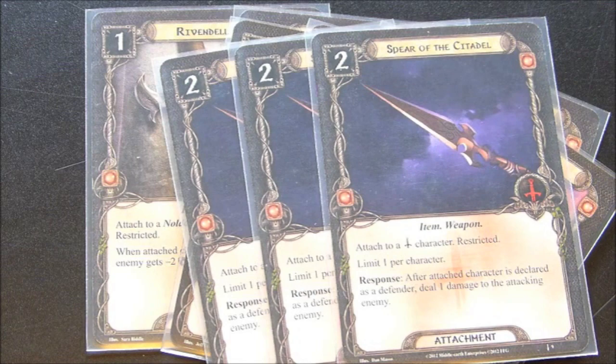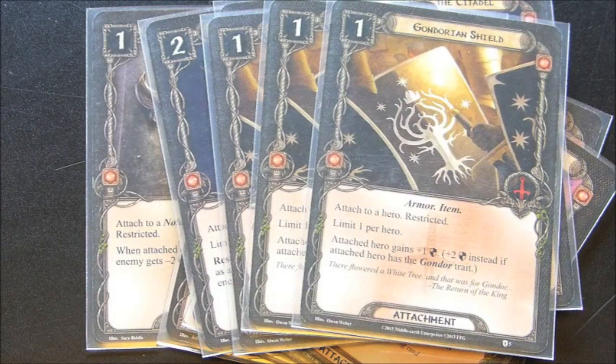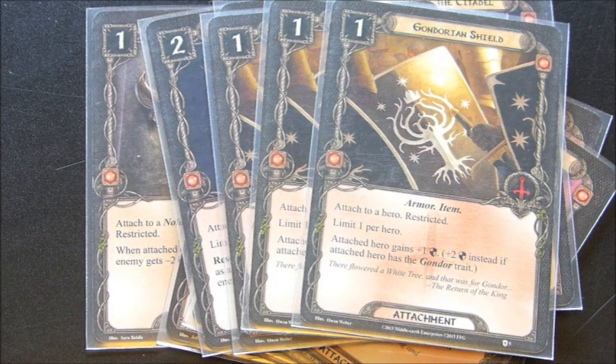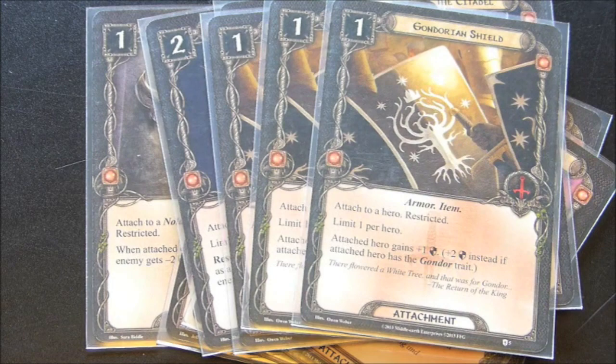The other item you want to make sure you've equipped on Baragond is the Gondorian Shield — absolutely amazing. Keep in mind both of these attachments are free to play on Baragond. Attached to a hero it is restricted, one per hero. The attached hero gains plus one defense, or plus two instead if the attached hero has the Gondor trait — which Baragond does. So this is going to give him a defense of six and make him almost unstoppable as a defender. You want to get these on Baragond as soon as possible.